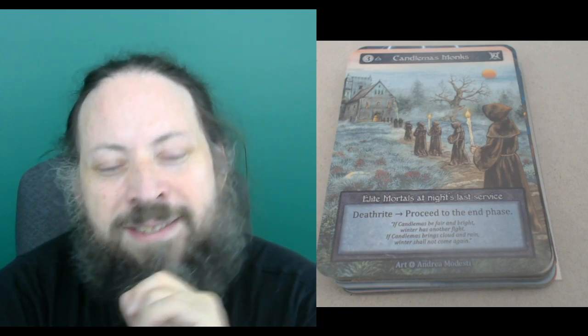Candlemas Monks — three mana, two power. Its Deathrite is to proceed to the end phase, so if it dies, the turn ends. I haven't really thought of ways this is good on your own turn, though maybe with a Yggdrasil — a land that destroys everything when destroyed — if you're the player who triggers it, you get to choose the order of triggers. So maybe you could have a one-sided Yggdrasil sweep, punishing your opponent with all the bad things but then sacrificing this guy and protecting all your stuff. I'm not 100% sure that's how the rules work, but I think it is.